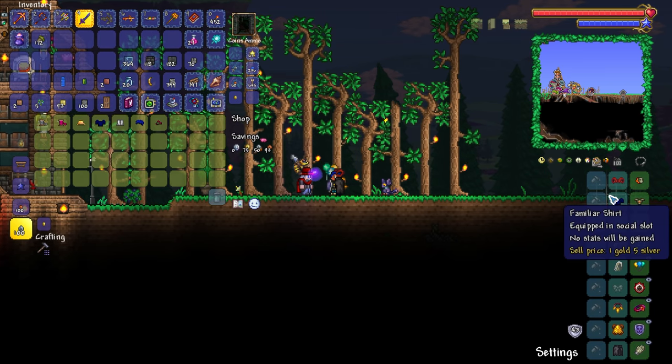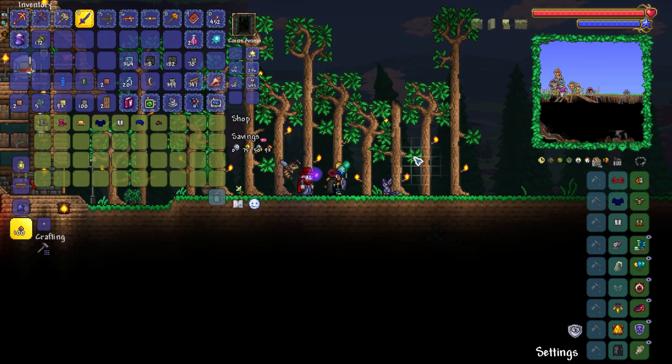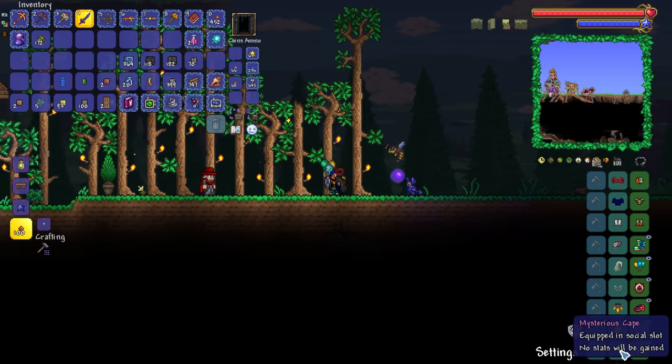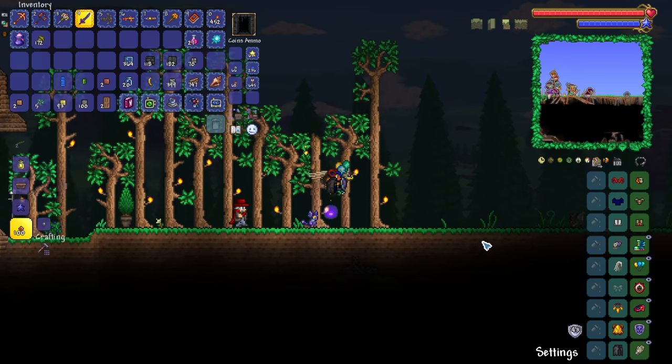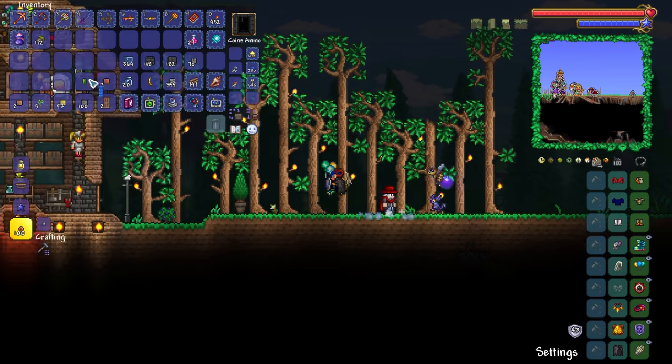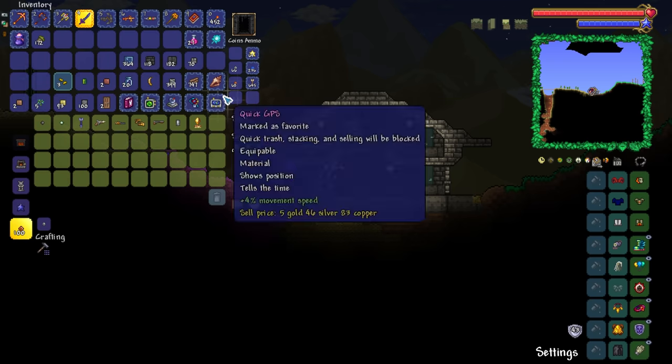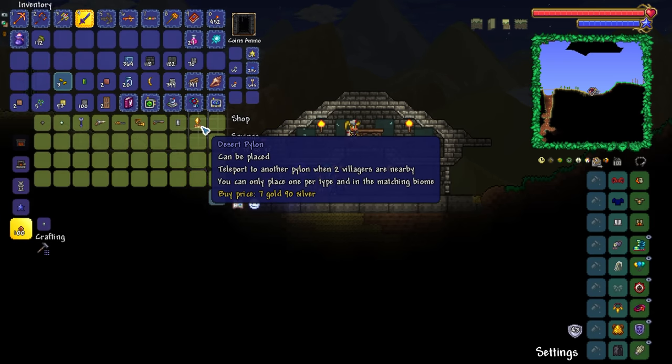We can go ahead and put our old clothes back on. About freaking time. Look at me, dudes. I look like myself again. I need to try and get a winter cape at some point. So if all goes to plan, I'm pretty sure the arms dealer should be selling us... there it is — the desert pylon.